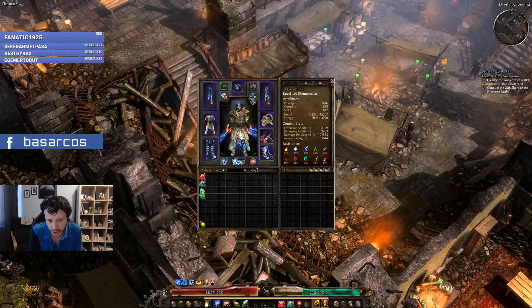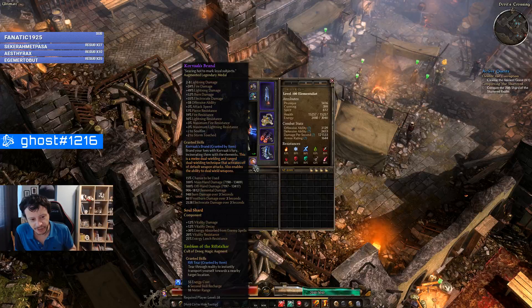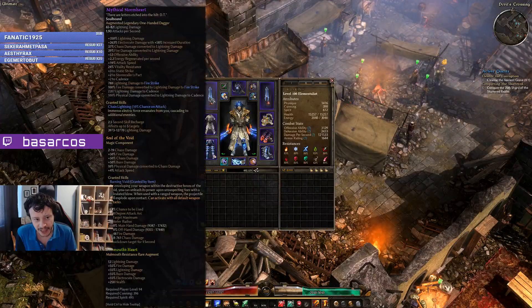We are dual wielding Storm Hearts and we will be using Corvax Brand. This one requires level 58 — I don't have the real level 94 version. This one allows us to dual wield because our class combination cannot actually dual wield otherwise, so this is a must.